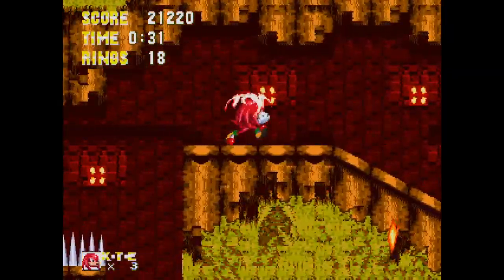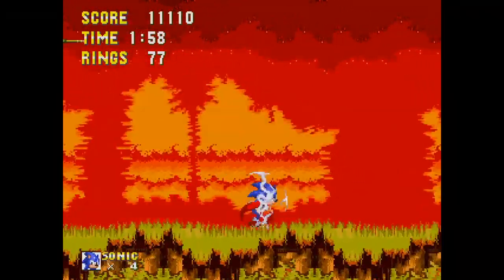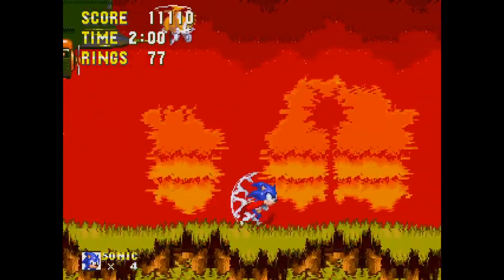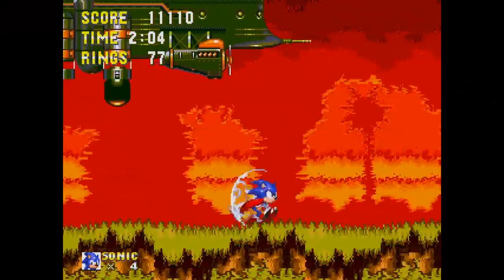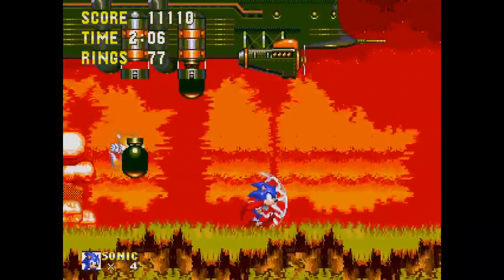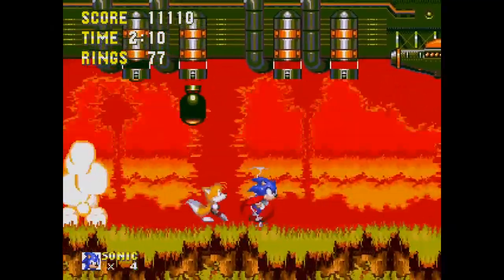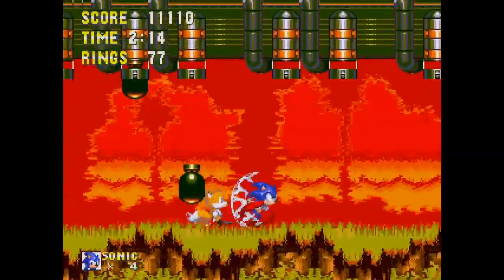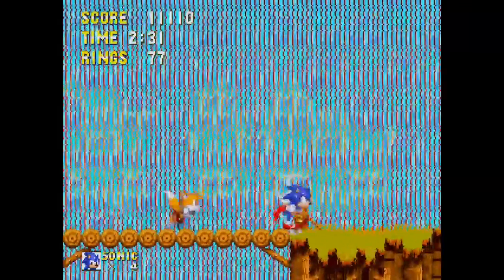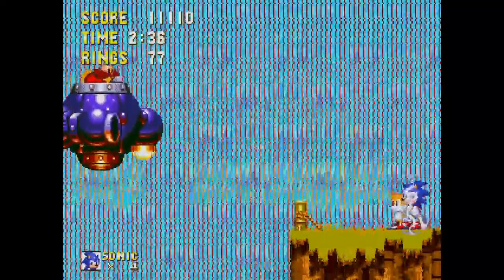The Knuckles playthrough is way tougher though, so be ready. In Act 2, if you're playing as Sonic, a gigantic bomber plane flies overhead and starts dropping bombs on you as you outrun it. It's super easy — you just have to press left the whole time — but it's a great lead-up to the upcoming boss fight.